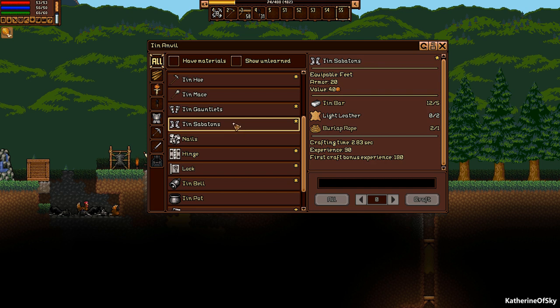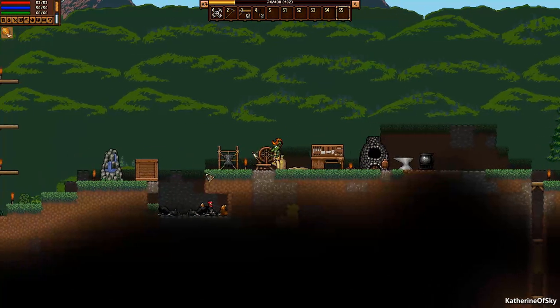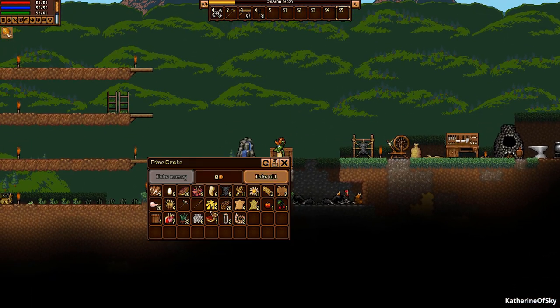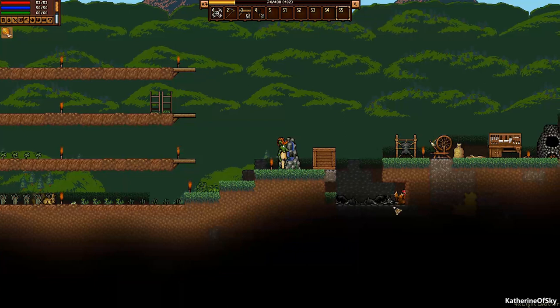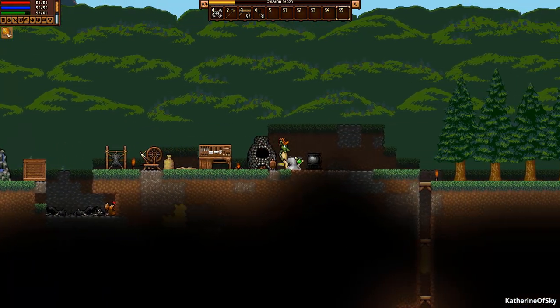Tin sabatons — we just need two light leather. Maybe we do have four light leather. I also learned that these corpses and stuff, they're working on a way to get those to disappear. So that's something that's upcoming. We want to get tin sabatons, armor 20. Okay, we got hands and feet.